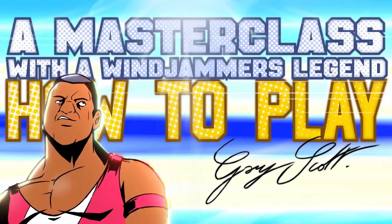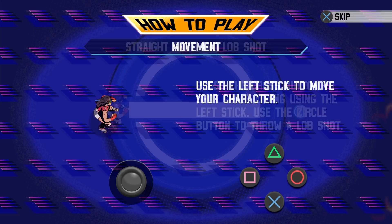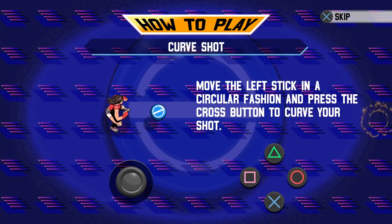First, let's review the basics. Don't worry, Windjammers is pretty simple to play. Obviously, you need to know how to move your character and throw the disc back. Be careful — you can't move once the disc is in your hands. To curve your shots, just make a curve with your joystick.